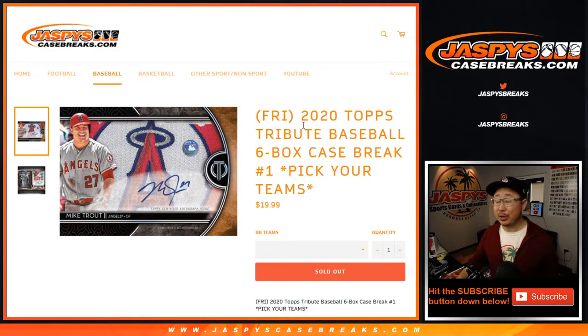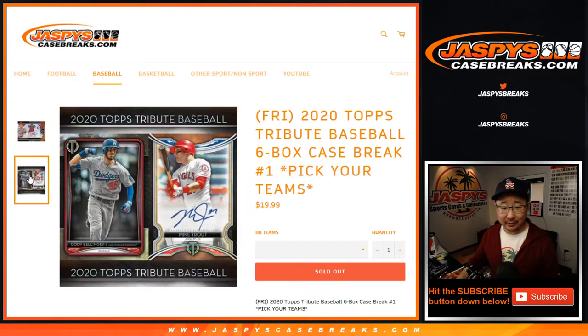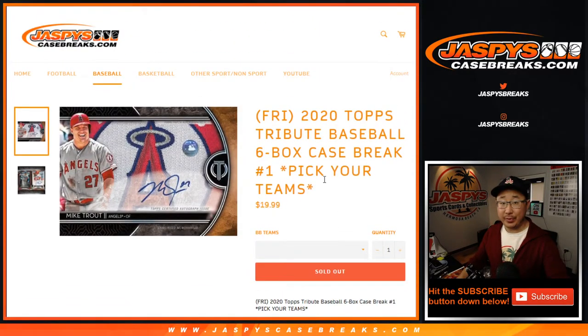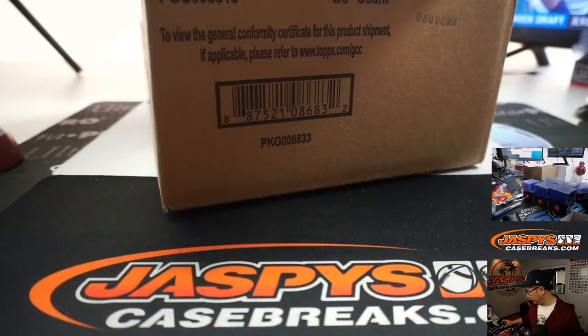Hi everyone, happy Friday and happy new release day. 2020 Topps Tribute Baseball is finally here. 6-box Pick Your Team 1 is also finally here. Maybe we'll find that guy or some of those guys right there — that'd be pretty cool. All cards ship in this. A lot of great stuff in here, so thanks everyone for getting into the action. Really appreciate it.